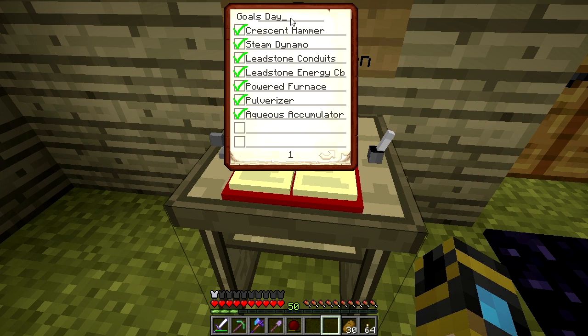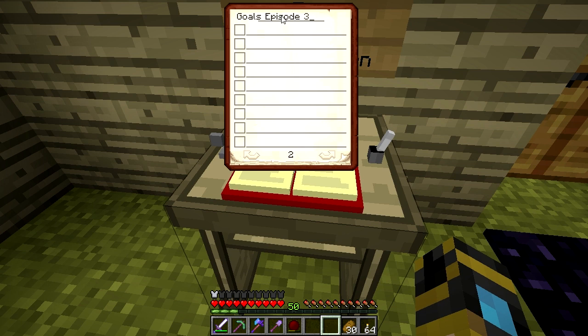Goals, episode three. Things I want to do this episode: I found that only one pulverizer wasn't enough for all the ore I kept bringing back, so I want to make another two pulverizers. I also want to do two more redstone furnaces. I want to upgrade the energy cell to a hardened leadstone energy cell. I want to make a sawmill for getting more planks from wood logs. I want to make an induction smelter and a fluid transposer.